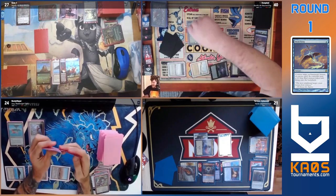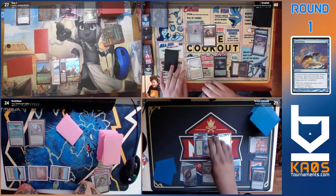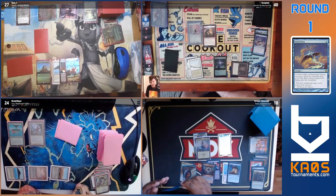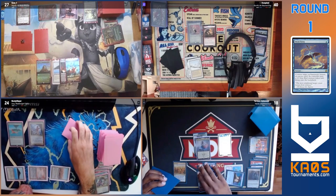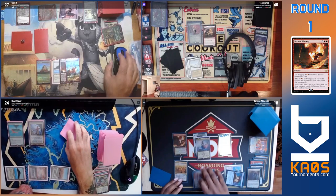They are opting just to put a counter on Kenrith, making it a 6/6 for the time being — it's a big boy. Kenrith beats might be the backup plan here, because again missing another land drop and just forced to pass the turn. And we come back to Narset's turn.